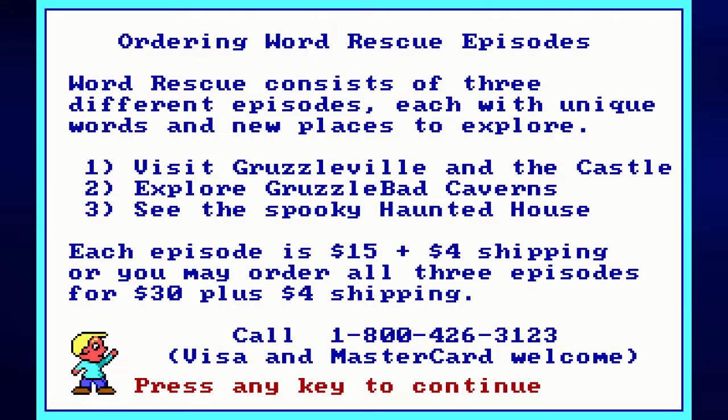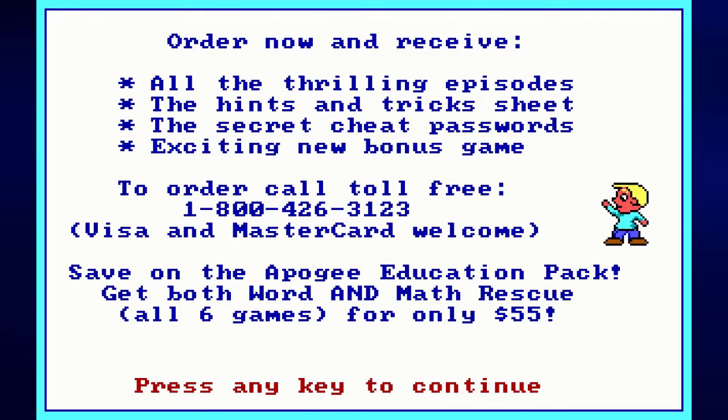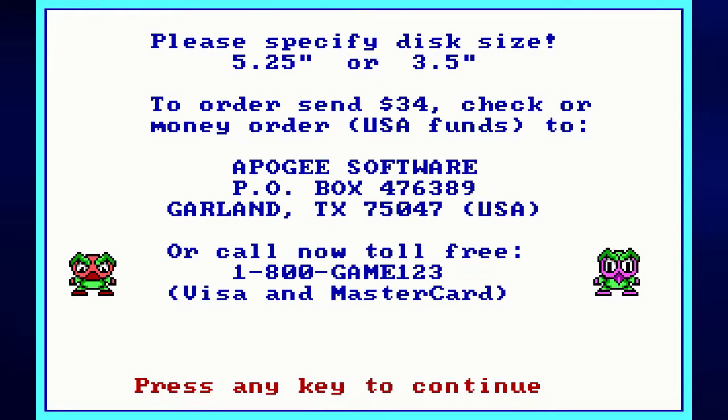There's that 1-800 number right there at the bottom. If you ordered back then you get all the sterling episodes, the hints and trick sheets, the secret cheat passwords, and the exciting new bonus game. Thankfully you can find the cheat codes on the internet these days. You can also save on the Apogee Education Pack — get both Word Rescue and Math Rescue, all six games, for only $55. You can choose between five-and-a-quarter and three-and-a-half inch disks.